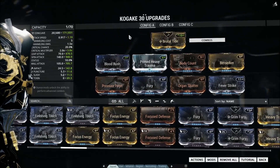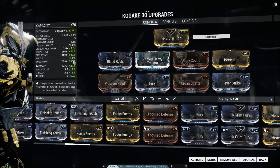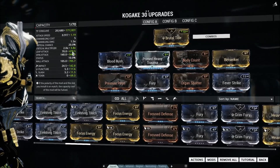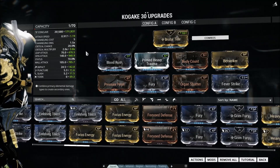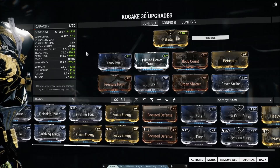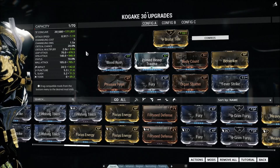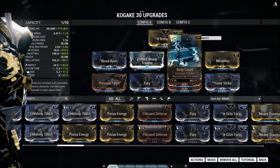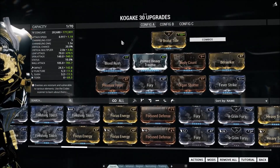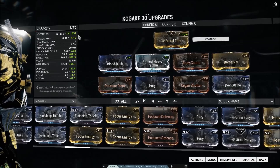Especially given that I'm going to be testing this against Corpus, impact and toxin is not half bad. So what we get in the end is about 200 damage, a 3.8 times multiplier. We're going to be dealing crits pretty much all of the time after we get the combo counter up to two times. This follows the pattern of all my recent builds with Blood Rush and Body Count really making a lot of builds very interesting that weren't before.